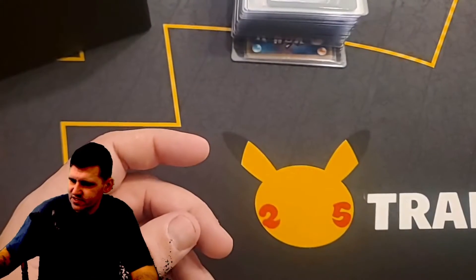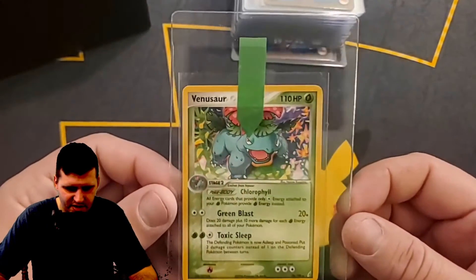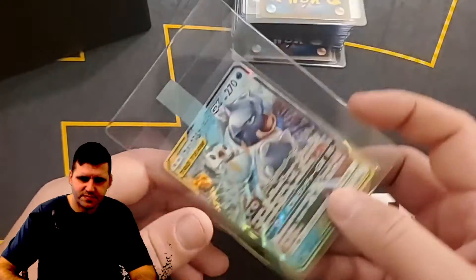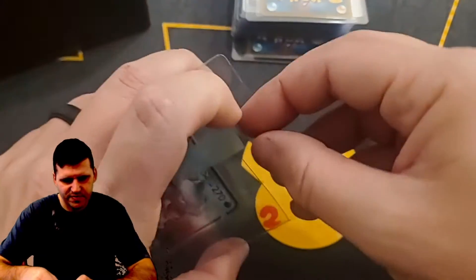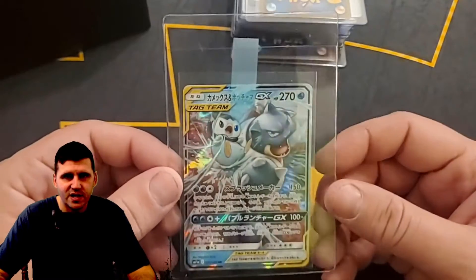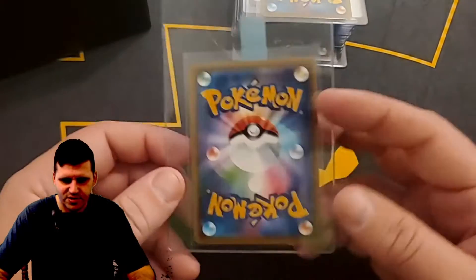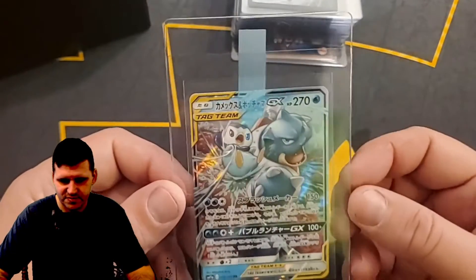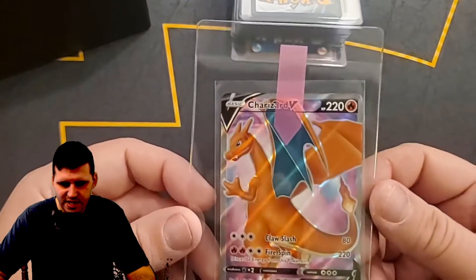Articuno, very nice, from Fossil. I needed the English version for my binder so I bought the English one to replace it. Venusaur — no clue what this set is, 2008, so I don't know. Blastoise and Piplup — very cool card. I had three or four of these. I gave one to my daughter's friend at school who collects Pokémon — for Valentine's Day I pulled a bunch of cards, gave him a Blastoise and a Charizard as a Valentine's Day present from my daughter. Another Blastoise and Piplup.